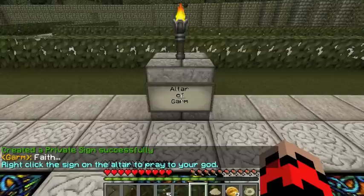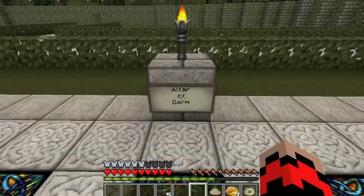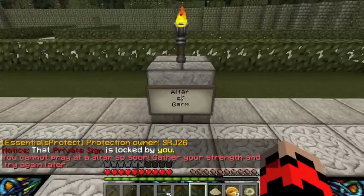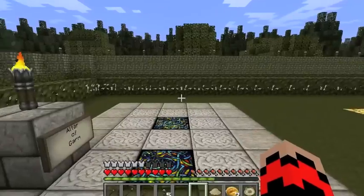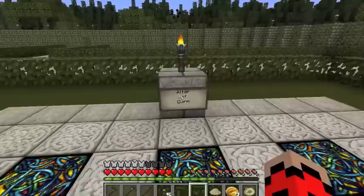I am already a follower of Garm in Realms and in here. You right-click and that constitutes praying at the altar. What that does is it actually increments a counter that tracks how many people are praying to that god. And that's sort of the first step.